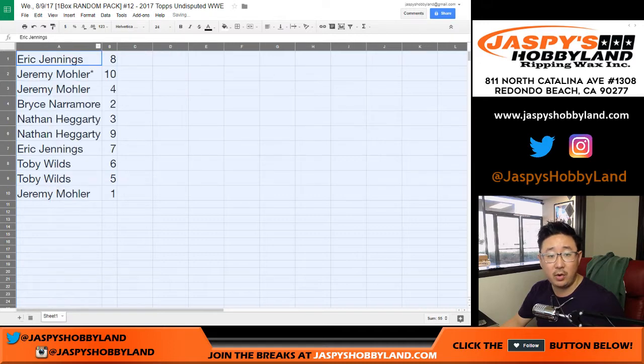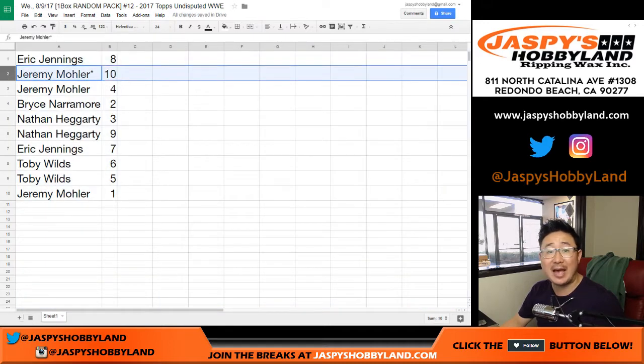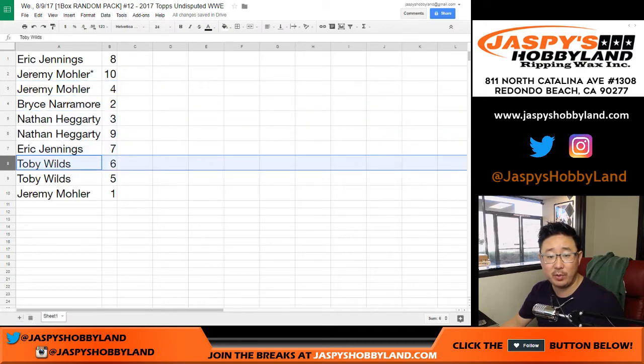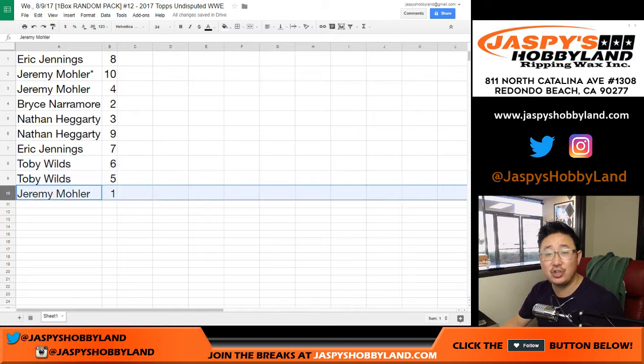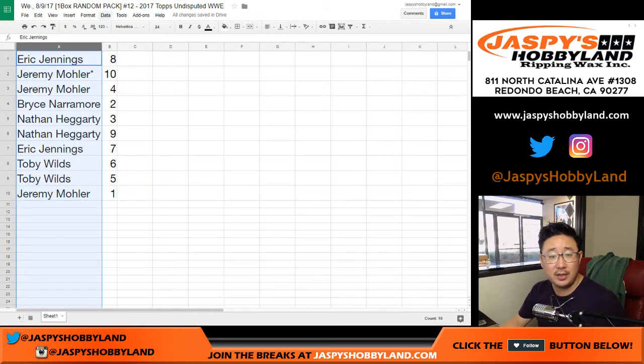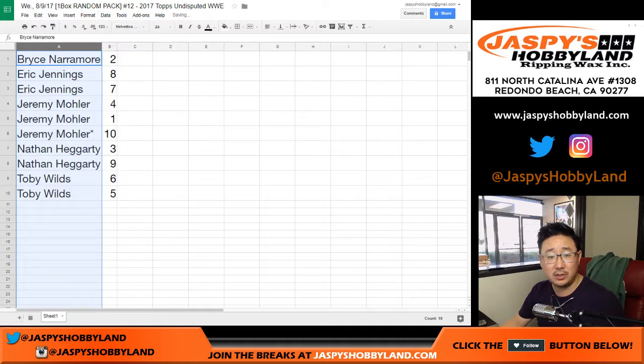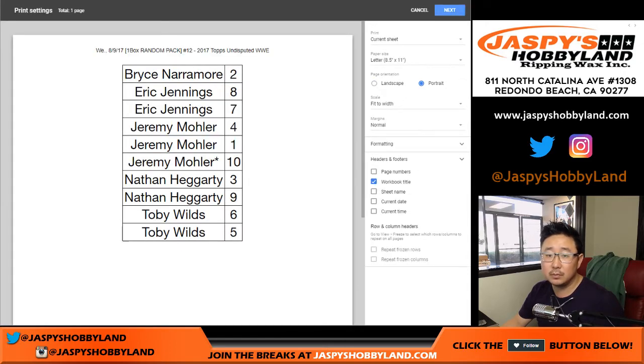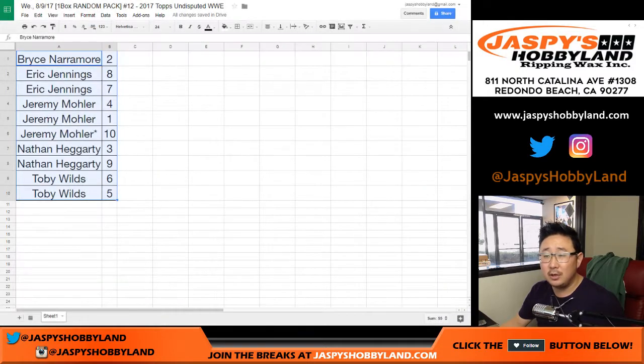So there you go. Eric with pack eight. Jeremy33 gets pack ten and four. Bryce with two. Nathan with three and nine. Eric Jennings with seven. Toby Wiles gets six and five. Jeremy with the first one. We will be doing these in alphabetical order, so Bryce, you'll be going first. Let's print this out — no trades in these; no one ever trades in these anyway.